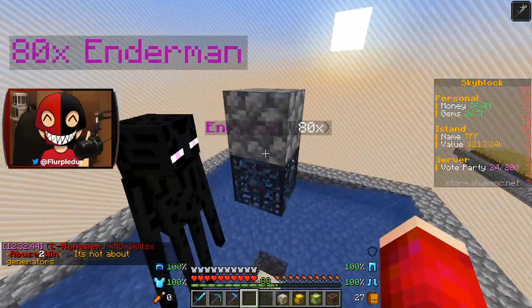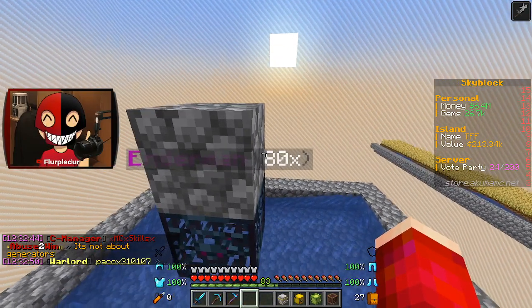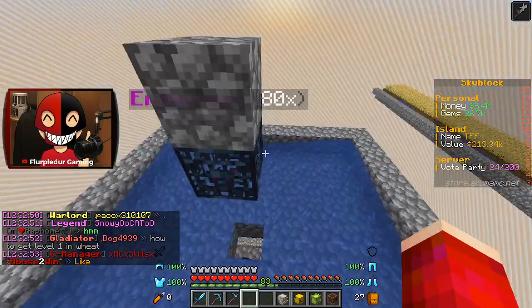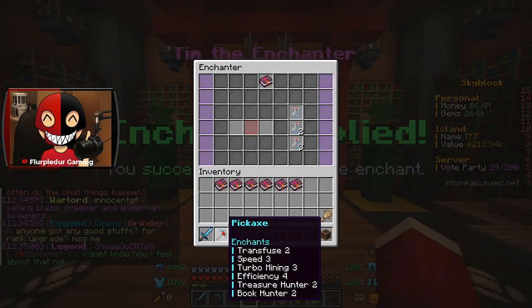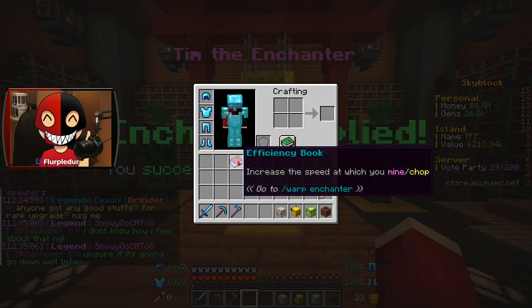I didn't notice in the patch notes, but did they up the spawner max? It wasn't always at 80 — I thought it was 64 because I remember how annoying it was to deal with that. I'll more than likely run out of experience before I get to the end of this line, but that's why there's a priority list. We got one level of efficiency — one more level of efficiency. I guess that makes you maxed out.